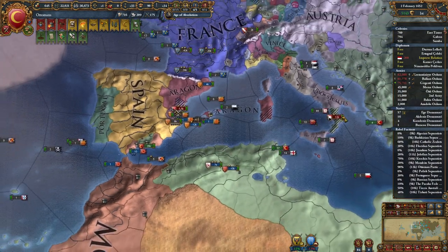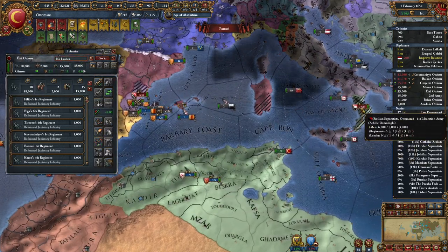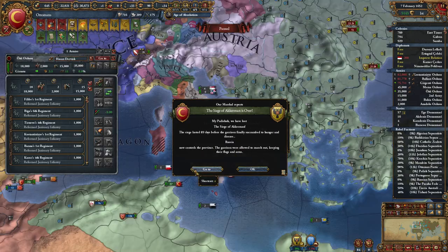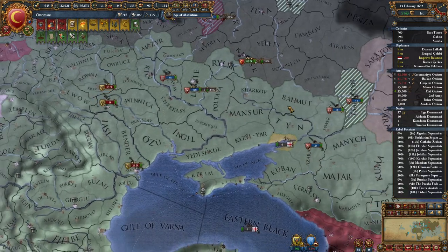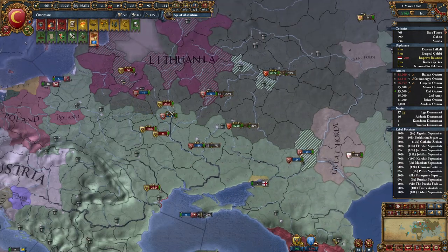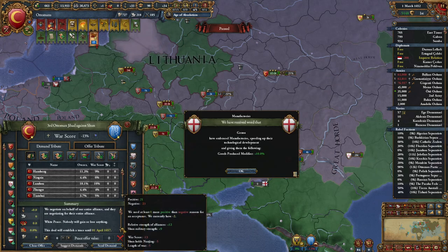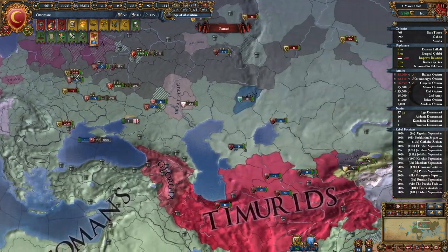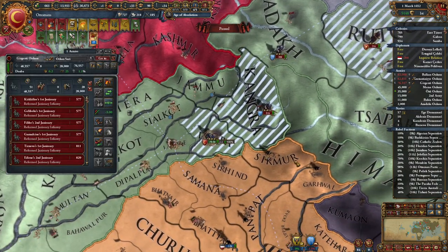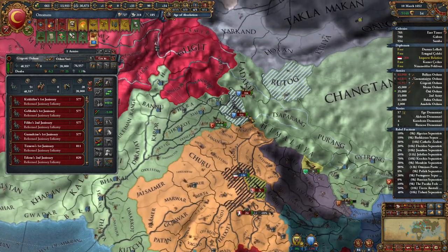How are we feeling over here? We have separatists here — great. You guys go drop there. I believe we have a spare general — yes, we do; he's not very good but he is spare. I still don't have the war goal — let's see. Korea, we can peace you out. We can actually turn this war around, although we are at negative two. That's another 30,000 right there.